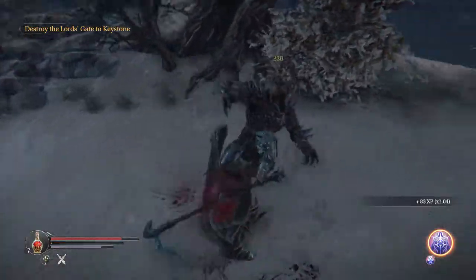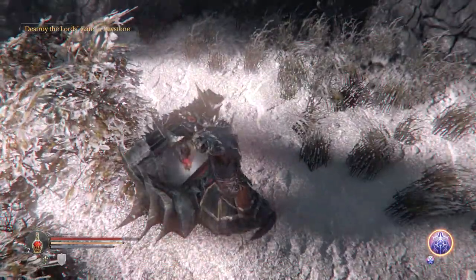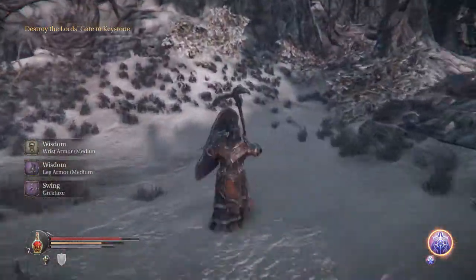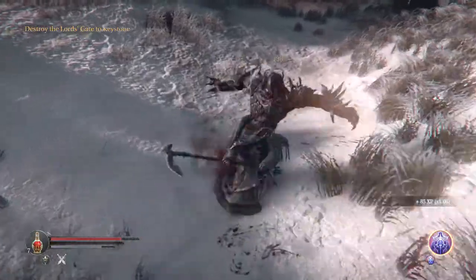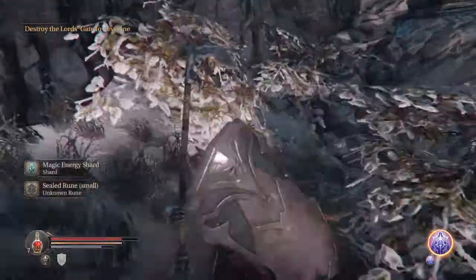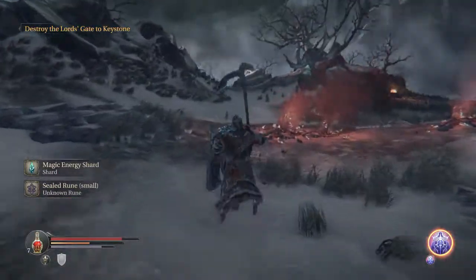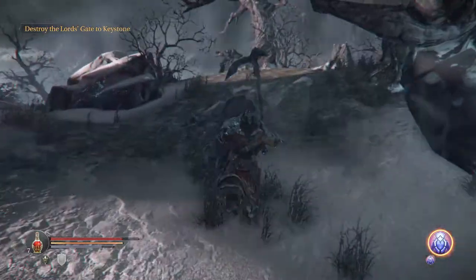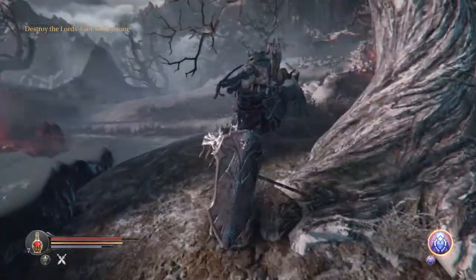I dropped my shield a smidge too early. The thing about those little gremlins is that their slashing attack either hits once before they recoil or hits three times before they recoil, so you kind of have to wait a little bit longer to play it perfectly safe. I'm rather impatient so I often end up getting caught out if they decide to use their three-hit attack. It's not too big of an issue since I can make it work even if I take a little extra damage since I have shelter.